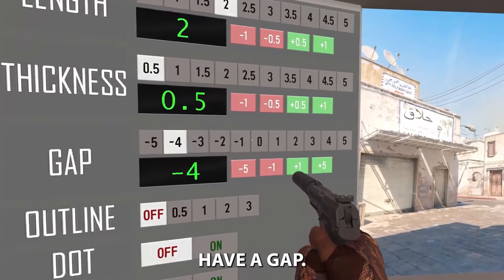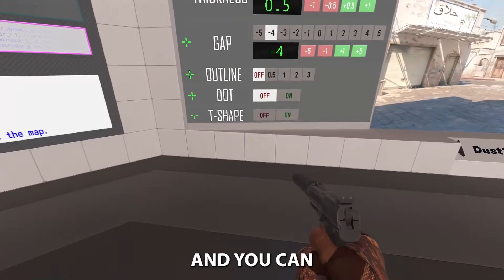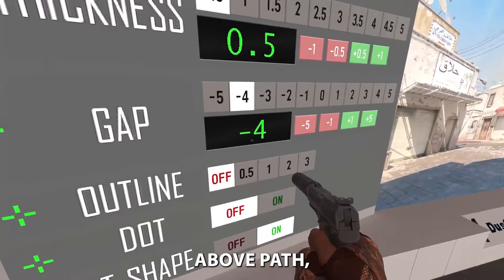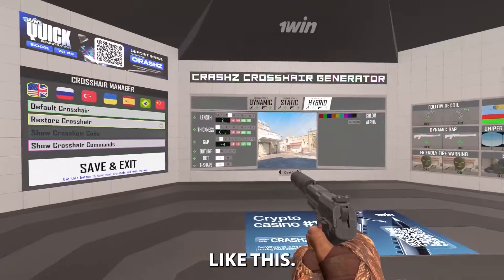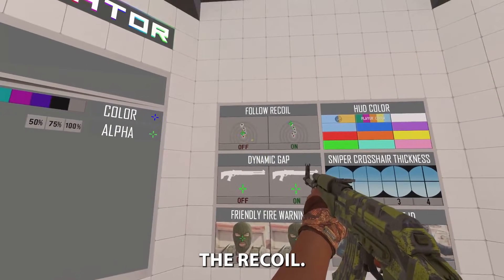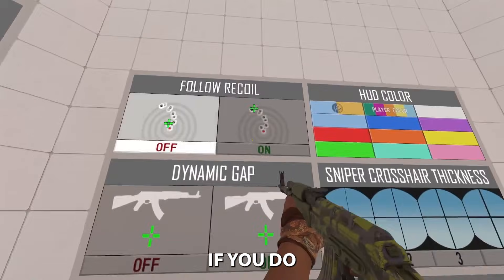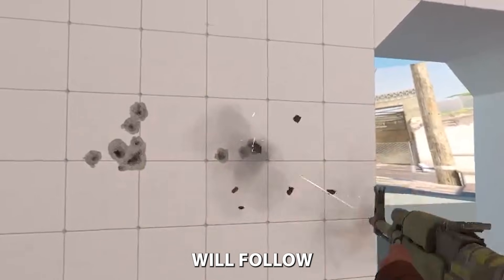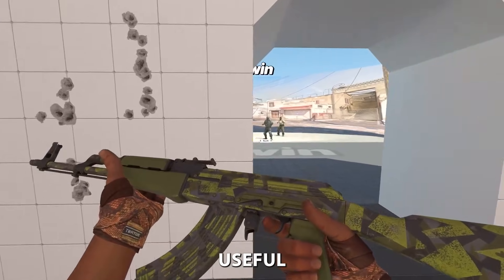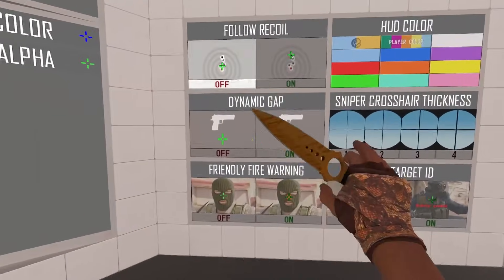You can also choose to have a dot or not — the dot only appears if you have a gap. I'll set the gap back to four since I don't need the dot. You can also enable a T-shape by disabling the top part of the crosshair. Under Follow Recoil, if you turn it on, the crosshair will move on screen as the recoil moves — incredibly useful if you're just learning how recoil works on different weapons. I'll leave it off.